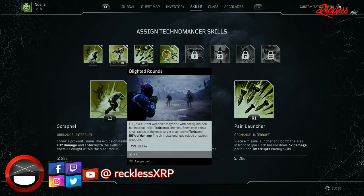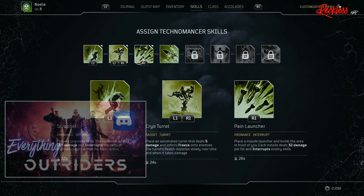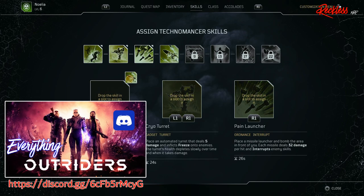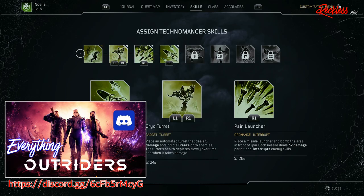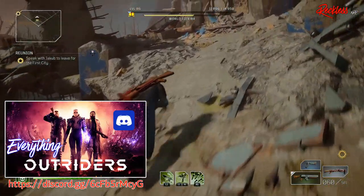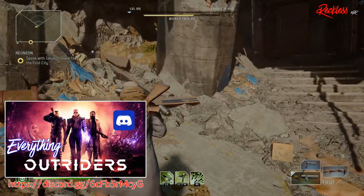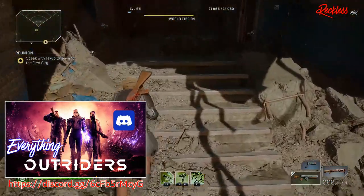You made it this far in the video and you want to know the details of the Outriders giveaway. It's very simple: all you have to do is follow me on Twitter and put your platform of choice in the hashtag giveaway section of the Everything Outriders Discord. You don't even have to subscribe to my channel to participate, but if you did subscribe the support is greatly appreciated. The giveaway will run until Wednesday March 31st, 2021 at 6pm Eastern time. A link to my Twitter and the Discord are in the description box below.